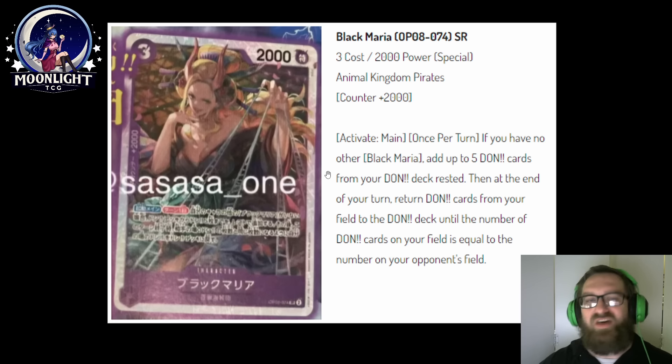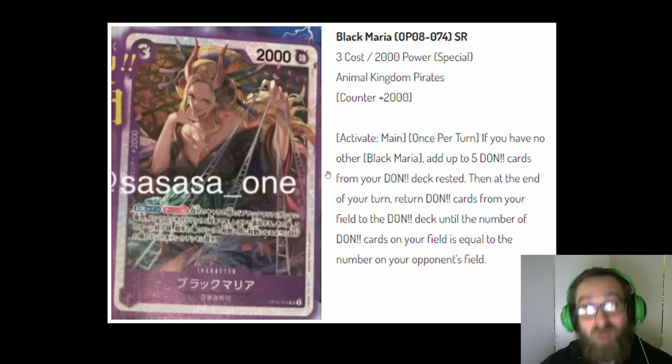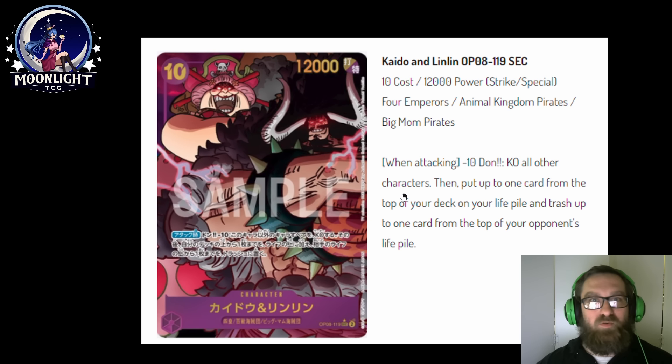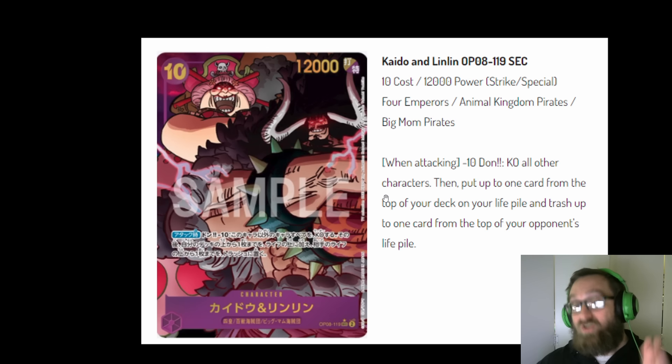But this is the big one here — this card is about to be a staple in any deck that runs purple and has Dawn minus shenanigans going on. It's a 3-cost, 2,000 power and 2k counter — very low cost, incredible as a counter. The key effect: Activate main, once per turn, if you have no other Black Maria, add up to 5 Dawn cards from your Dawn deck rested. Then at the end of your turn, return Dawn cards from your Dawn field to the Dawn deck until the number equals your opponent's field. So we can just play Black Maria and get 5 Dawn in one turn, and as long as your Dawn is less than your opponent's Dawn, you don't have to return any Dawn.